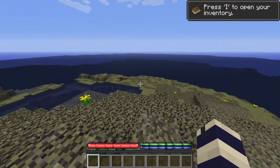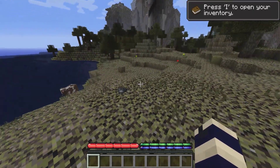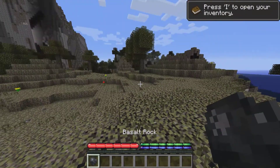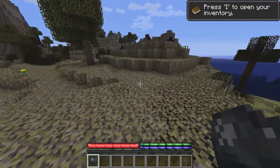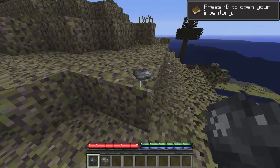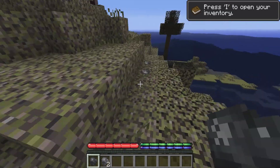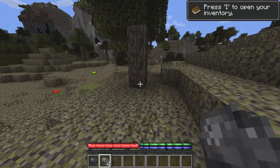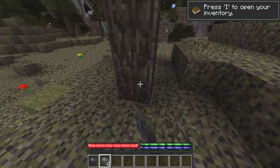So this mod makes the game a lot harder. As you can notice on the ground, there are these rocks on the ground that you have to pick up. Now normally in Minecraft, you can just go and punch trees and get wood. But as you can see here, nothing's happening.